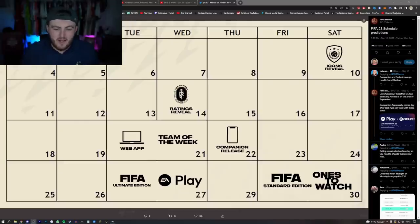We're going to start with a little calendar and what you can expect with a few dates. Not every day on this is 100% correct, but this is made by FootMentor. A couple of key dates are the 21st and the 27th of September. On the 21st is going to be the release of the web app — EA have confirmed the web app for FIFA 23 will release on the 21st of September.